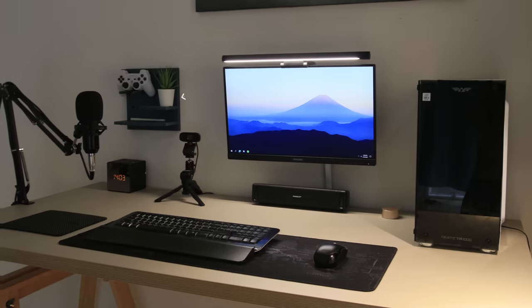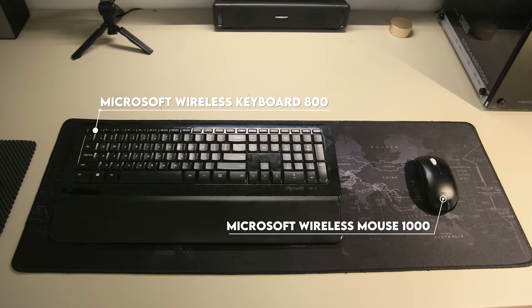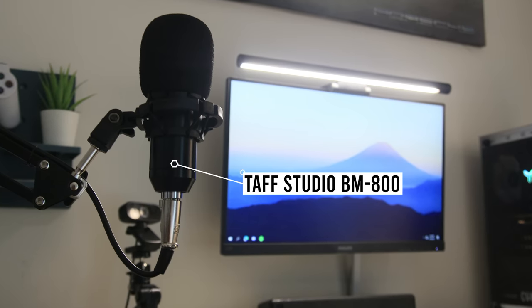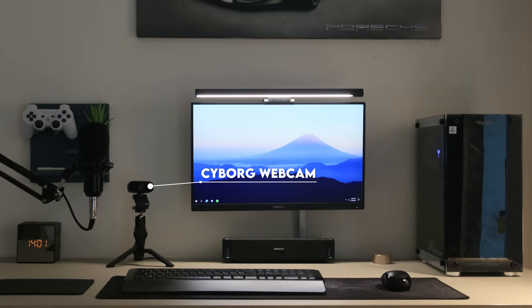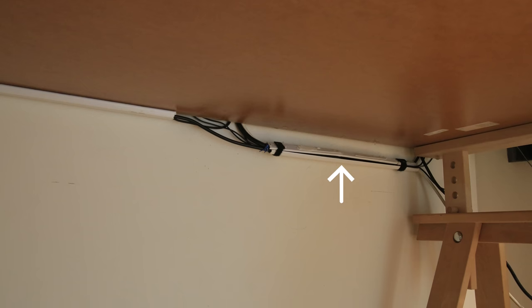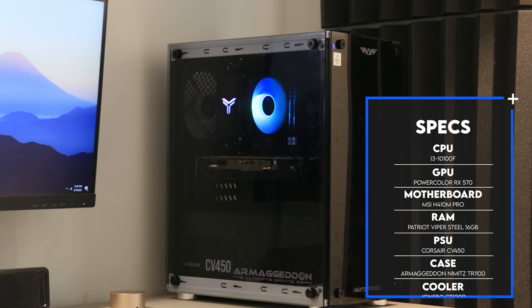Erifino took the balanced approach with a single 24-inch monitor mounted beautifully against the wall, with a monitor light right above it, freeing up extra desk space. At first I thought he mounted a PS4 on the wall, but it turns out it's a shelf he made himself. For peripherals, he went with the wireless route with a budget Microsoft keyboard and mouse combo, a Sole Ultra gaming headset kept underneath the desk, a TAFT studio mic and boom arm combo, and a webcam hooked up to a mini tripod.